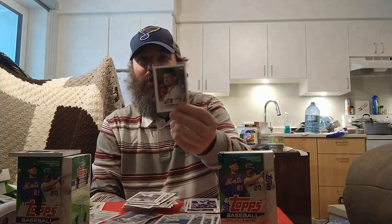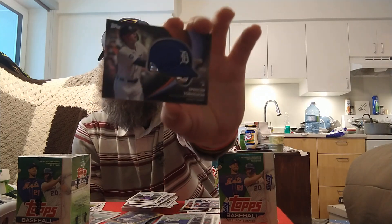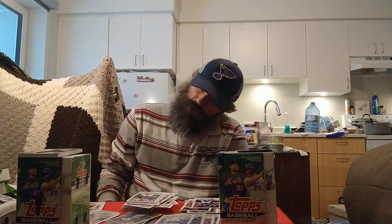Thought the Carlos Rodon short print was going to be the best card — that's why you save the relic for the last pack. The Spencer Torkelson numbered 65 out of 299 bat relic takes the cake over the Rodon short print because it's a numbered rookie relic. Commemorative relic card — not bad for a first box. Got lots of nice parallels, a short print, and a numbered bat relic. Thanks for watching — like, comment, subscribe, tap that bell to see blasters two and three. Going card hunting again tomorrow!